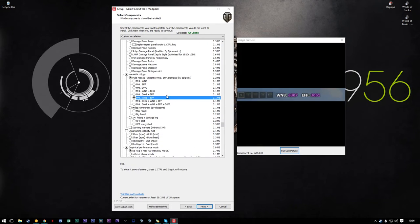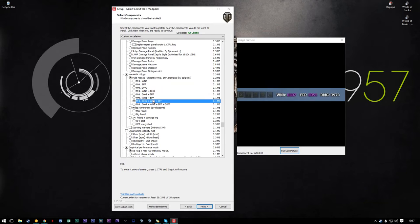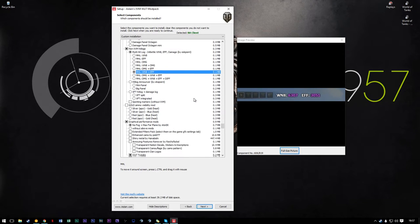Here's the non-XVM hit log — I use a WN8/efficiency calculator. The only reason I use just these and not WN8 plus damage is because I have a mod later on which is a team health bar mod. If you're going to use that mod, use WN8 plus efficiency, because that mod already calculates and tracks your damage in the top-left corner — it already has a damage calculator. However, if you're not going to use that mod, please come back to this and set it to WN8 plus damage, or damage plus WN8 plus efficiency. Otherwise set it to this for now and continue on.